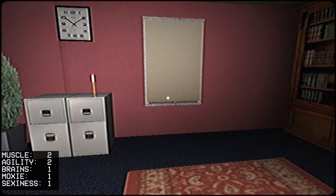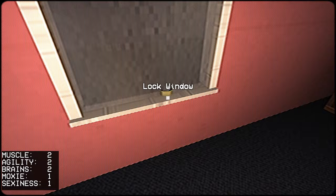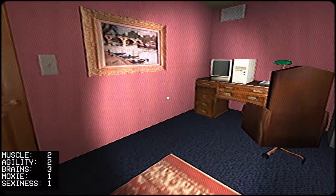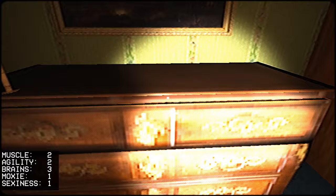The thong — very important, actually imperative to getting maximum points. Open the blinds, get the brain point for the window. Grab the battery and then combine the battery with the flashlight to get another brain point. That also means it's a little easier to navigate the house without turning all the lights on.